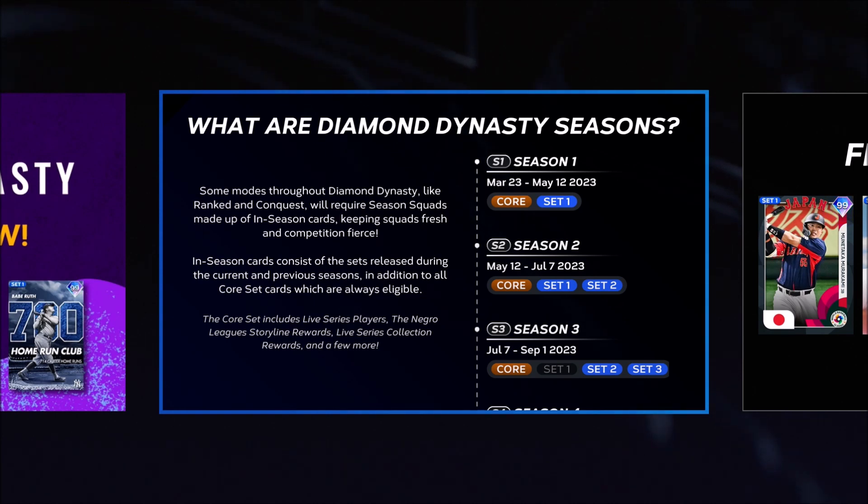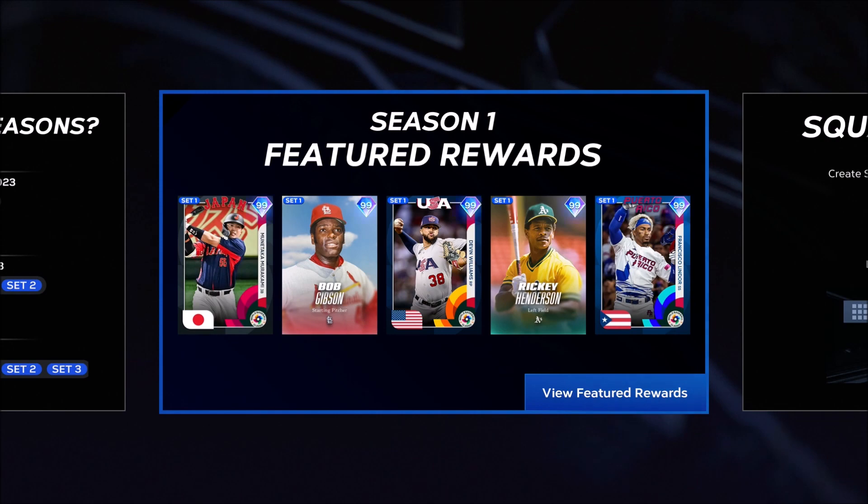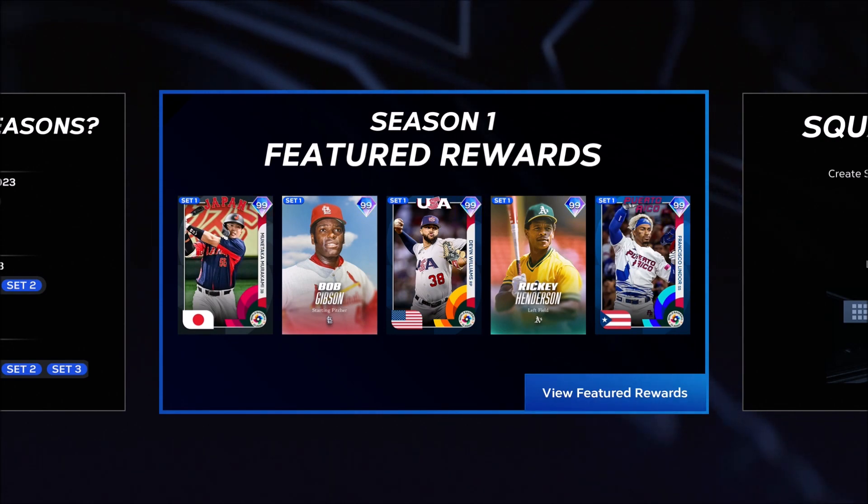Then we have season two, May 12th all the way into July 7th. In season two you can use the core set, the Set One cards, and Set Two cards. Then we go to season three, and this is when the Set One cards will expire — you will no longer be able to use any card that has a Set One tag.